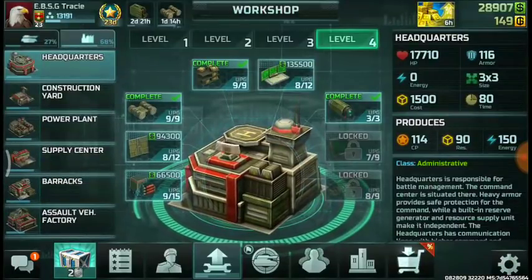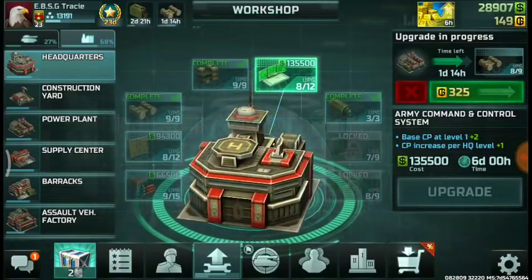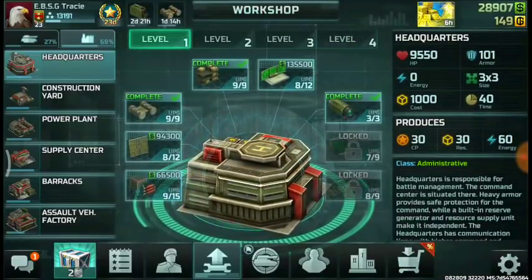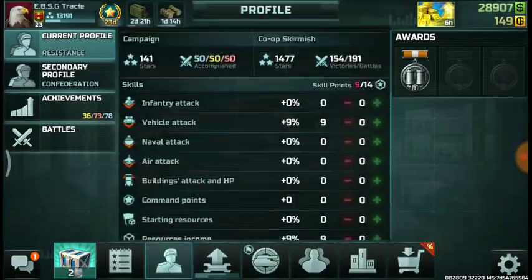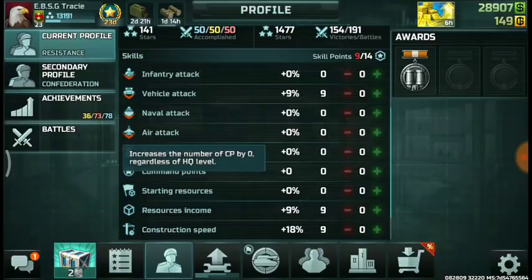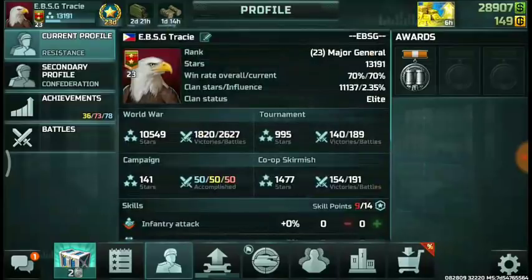Most people ask about CP or command points. Here's how you can increase the army command and control system — which is command points, or CP. You upgrade this, then you get more CP. Also, one way to do it is upgrade your HQ: level 2 max CP, level 3 max CP, level 4 max CP. Another way would be to put command points into the command points upgrade, which increases your CP regardless of HQ level — for example, if I have this at 9, then I'll have 9 bonus command points.